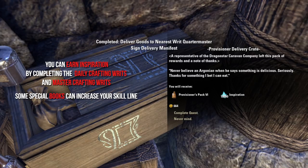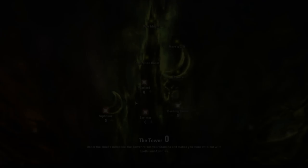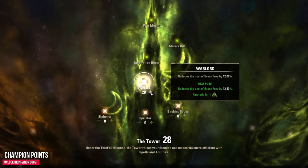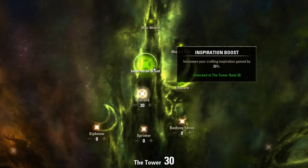If you reach level 50 you reach the maximum level for the provisioning skill line. If you have already earned champion points, you can increase your inspiration gain — invest 30 champion points into the Tower to unlock a 20% inspiration boost, which will allow you to earn more inspiration and level up all crafting skill lines faster.